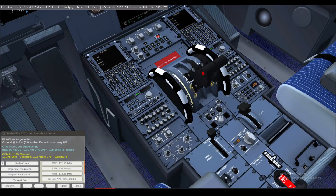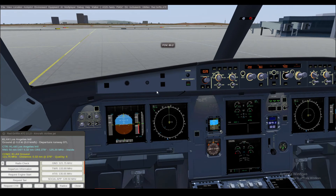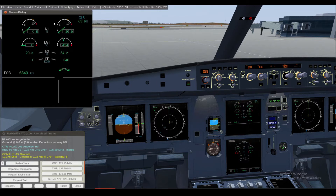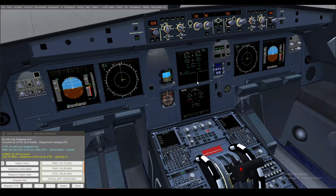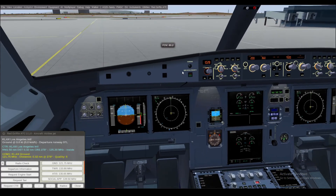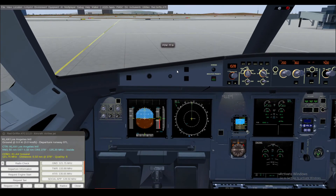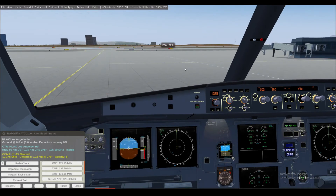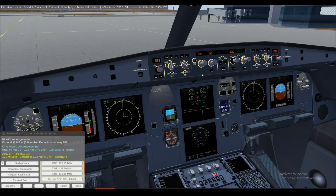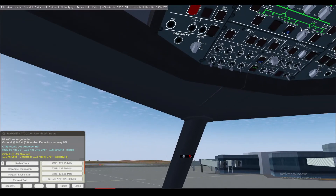We can start engine number two. Engines are starting. Let's set the flaps, and we can put strobe to auto — we're going to be taxiing.